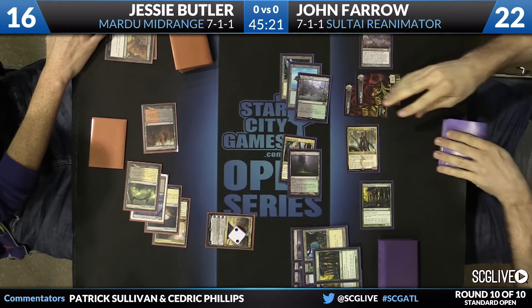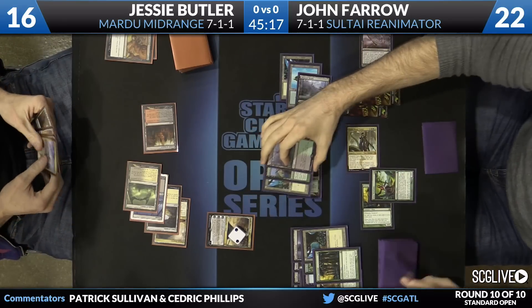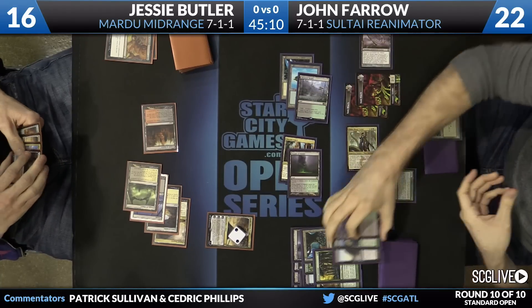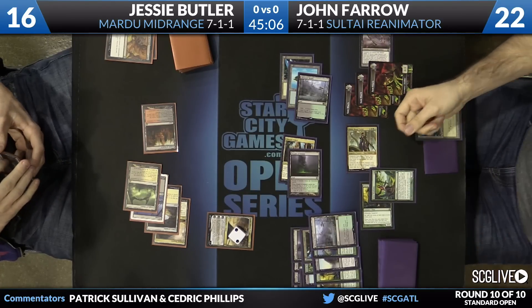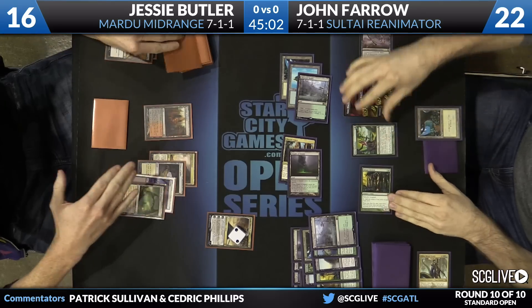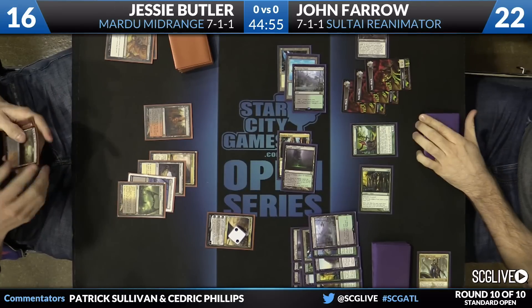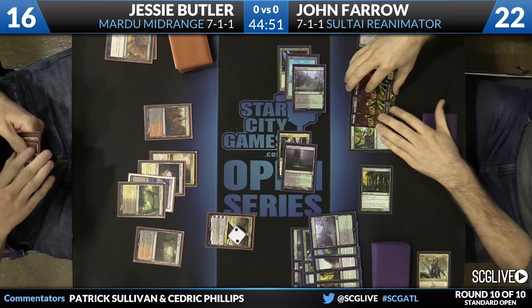Llanowar Wastes is the land. Satyr Wayfinder comes in, turn over a couple of cards — fourth card is a creature. There's a Courser there too, so it'll go to the hand. You get a zombie token. This is just an unreal turn. I know there's End Hostilities in the grip, but that's kind of just the power of the Sultai Reanimator deck — being able to do all that in one turn, simply off a Whip activation, in a game where it looked like Jon had nothing going on.